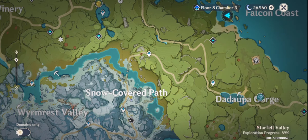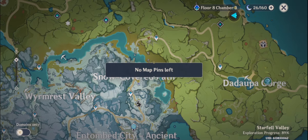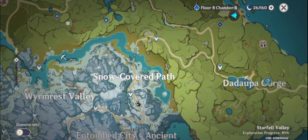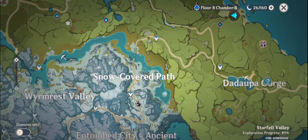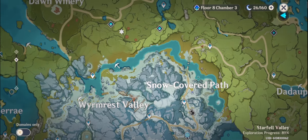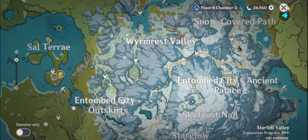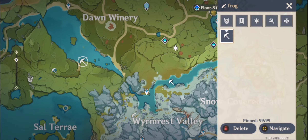This first area is in the Duapa Gorge — they have a piece of water over here where you can farm frogs. I already farmed those ones there. They have another area over here on this coastline by the Dan Winery.